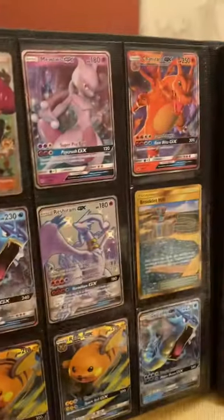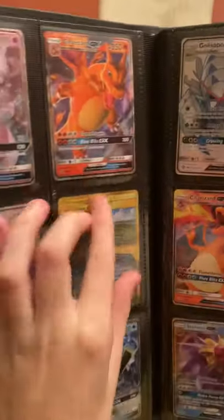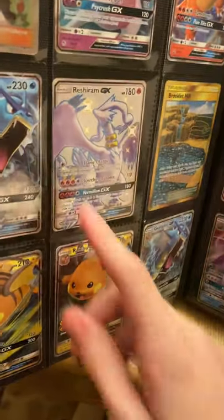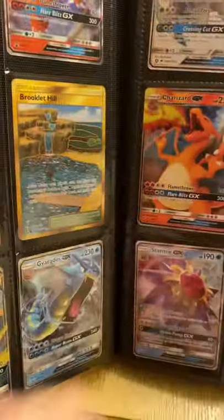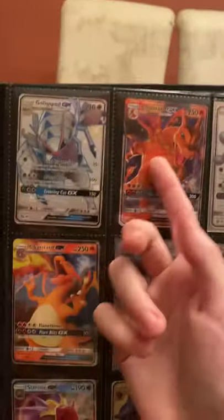I got a Buzzwole, a few Jesse and James cards, a normal Mewtwo GX, another promo Charizard, a Reshiram GX, and a shiny Reshiram GX — which I hadn't really seen in a while. I didn't even know this was a card until I pulled it. I also got Brooklet Hill, a golden stadium, and two Ride Shoes from tins.